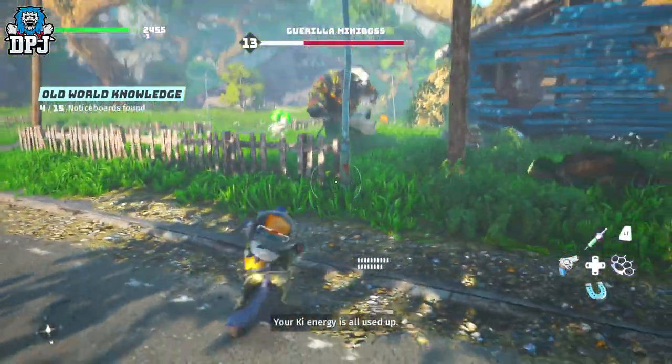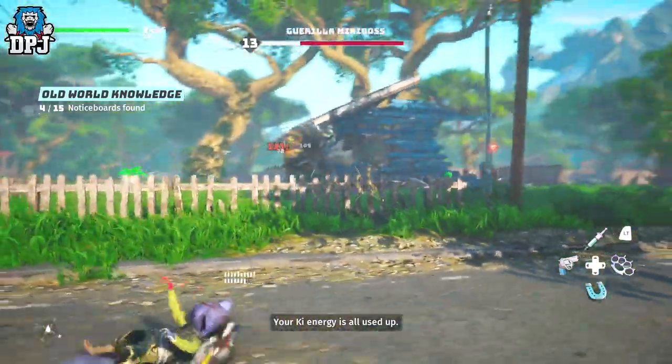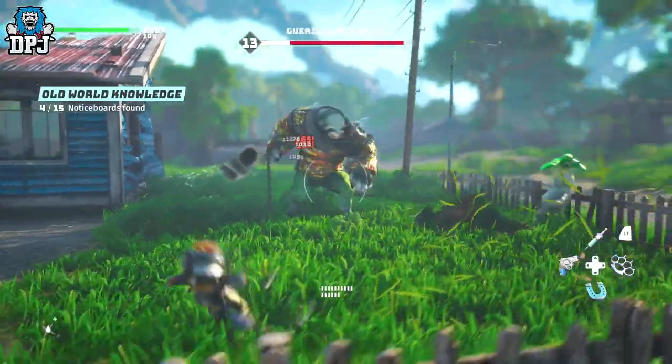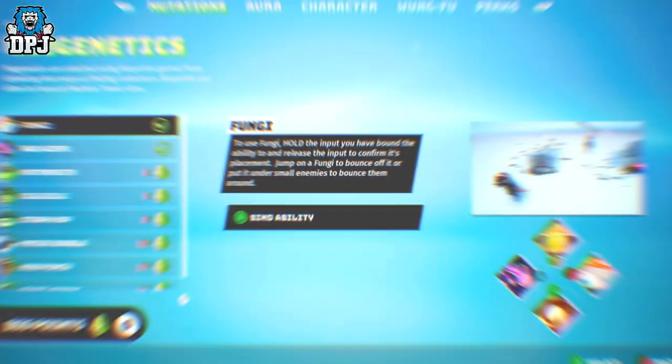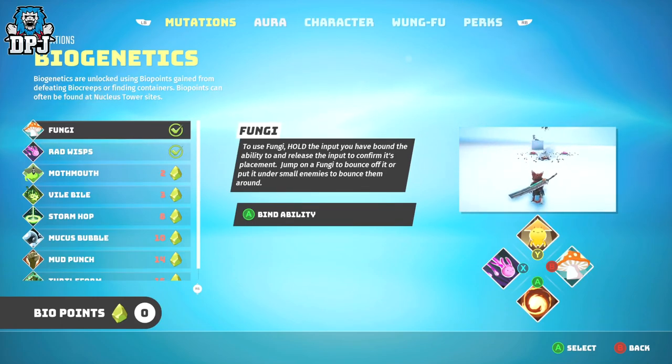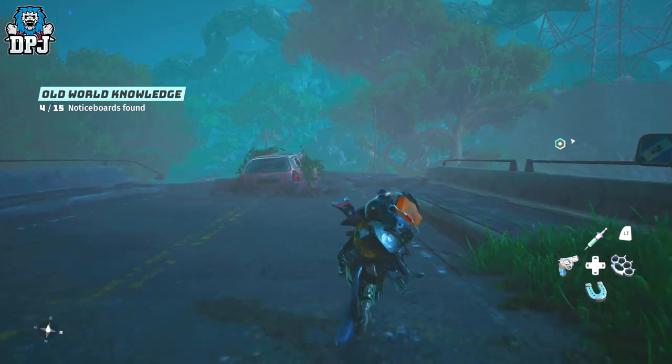There are two mods I feel you need to lock into — one costs BIO points and another costs SAI points. The first one I suggest you look at is Fongi. Fongi is an ability which costs 4 BIO points, but it is definitely worth it as it allows you to reach places so much easier. I know you're probably thinking that isn't very useful, but actually when you use it and get used to it, it's way more useful than you're thinking right now.